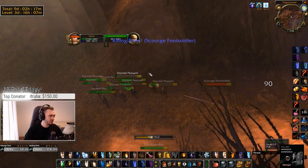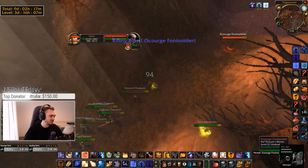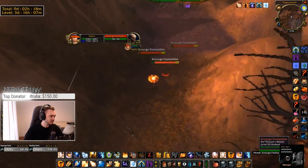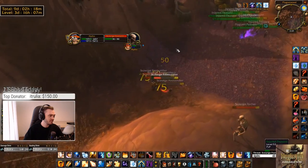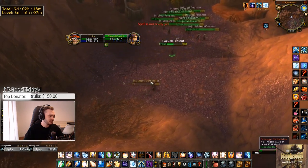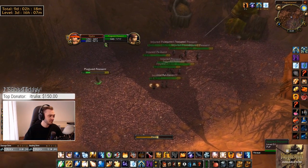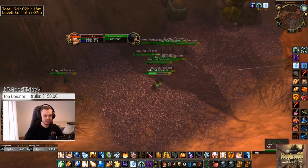They all get really low here and I'm pretty much OOM — I started panicking a bit at this point. We managed to save most of them on that wave. One of the mobs gives me some mana back with a buff. I'm also popping Oil of Immolation here, which is really handy because you can kill a wave of skeletons without using any global or mana. It has no cooldown so you can use it a bunch of times.